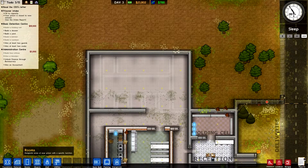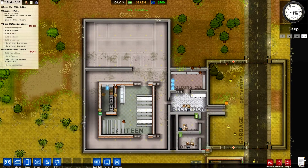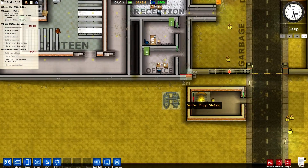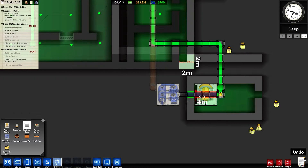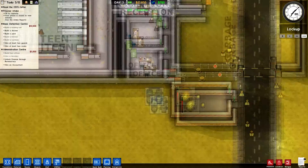Hi there everybody, welcome back. Last episode we started building our kitchen and our canteen, and in this episode we're going to begin building up here. I've just noticed one small error — we don't actually have our pumping station wired up to the electricity. Amateur mistake, I've just been stupid not thinking about it.